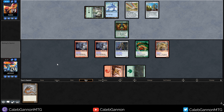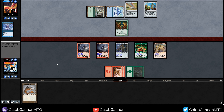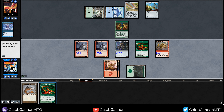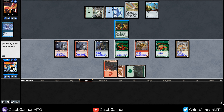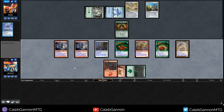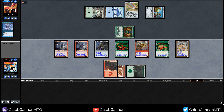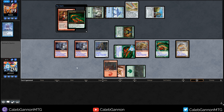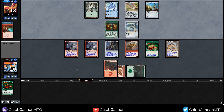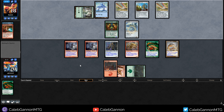Beautiful. Are they very close to dead here? I can swing out but they might have Galvanic Blast, so I cast Bladeback instead. If I swing out they take eight poison. Better to safely ping with Bladeback since I could swing for lethal next turn. They can easily have Springleaf Drum plus Galvanic Blast — block a Sliver, Bolt a Sliver, and I'm in trouble. Now they're stuck needing to kill Bladeback, but then I have Virulent Slivers which can kill them next turn regardless of what they target.